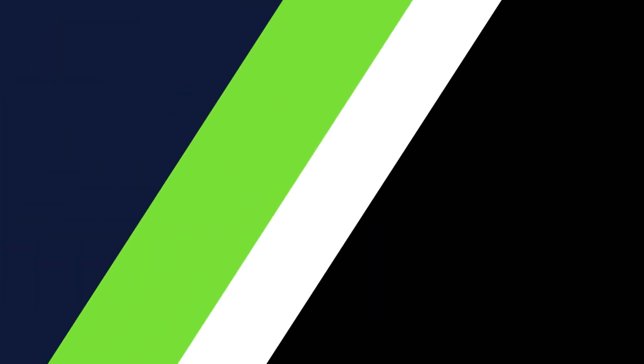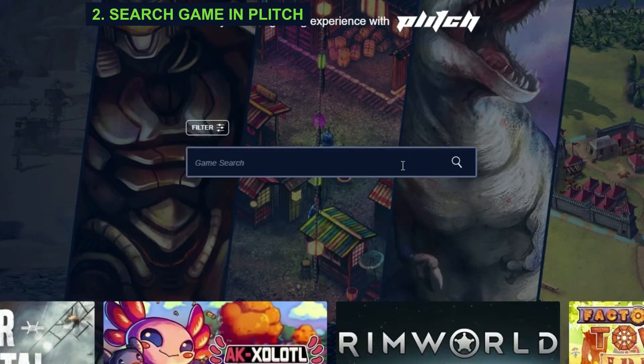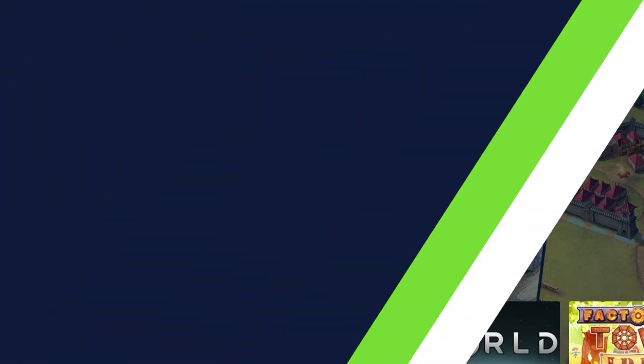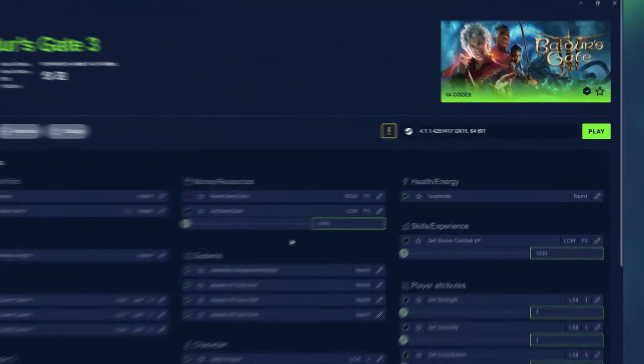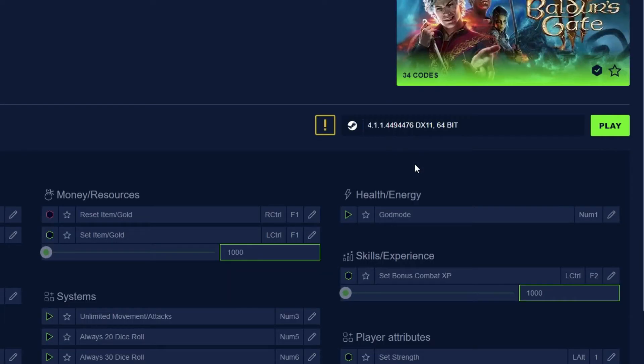In PLITCH, search for your game title — for example, Baldur's Gate 3. From the drop-down menu, choose the correct version of the game. Make sure it matches both your game platform and the version number. The latest version in PLITCH is always at the top.